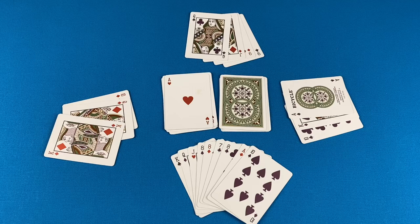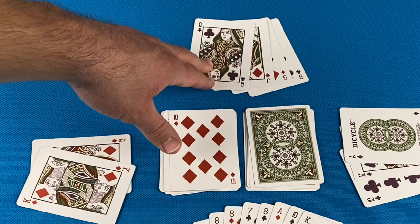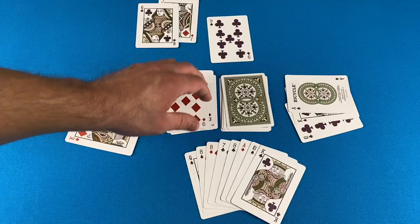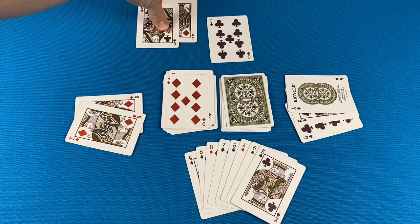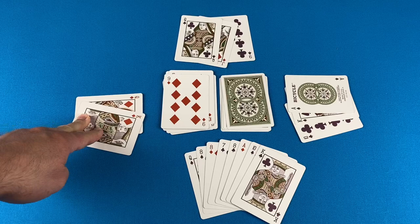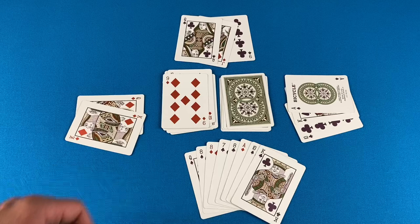There is one more card with a special ability. It is player 2's turn and they have the opportunity to play a 9 of Diamonds. 9s are reverses — when a 9 is played, turn order changes to the opposite direction. So instead of player 3 going, it actually returns back to player 1. If another 9 is played, then the direction changes once more. Those are the basics of the game: 7s, 8s, 9s, and Jacks all have special powers.